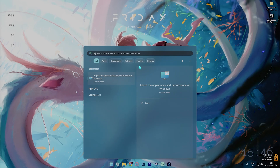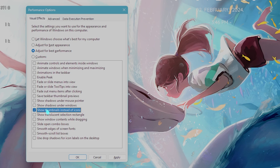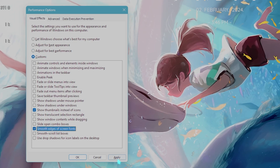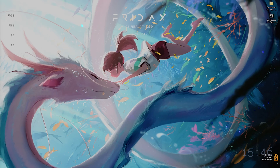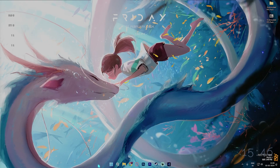Step number three is de-animating your Windows, and this is super simple. Search for 'Adjust the appearance and performance of Windows,' then click on 'Adjust for best performance.' Also check 'Show thumbnails instead of icons' and 'Smooth edges of screen fonts,' then click Apply. This will fix all the unnecessary animations on Windows that keep consuming your processor.